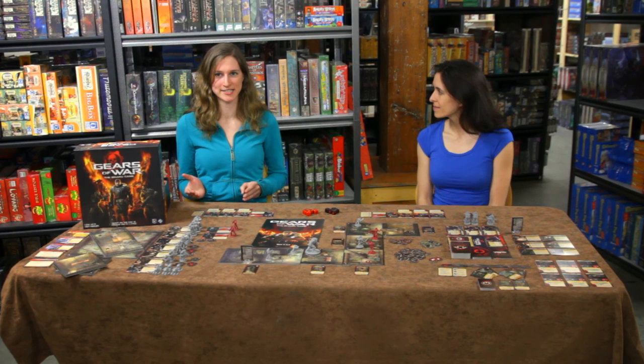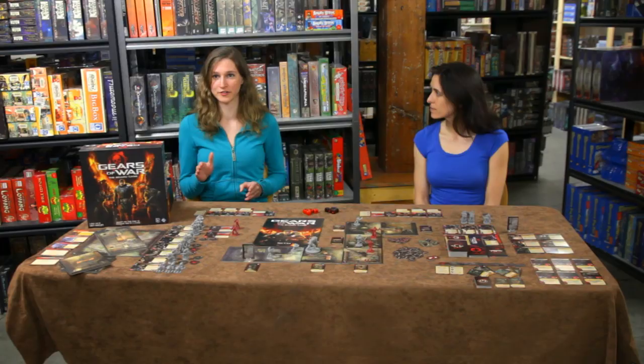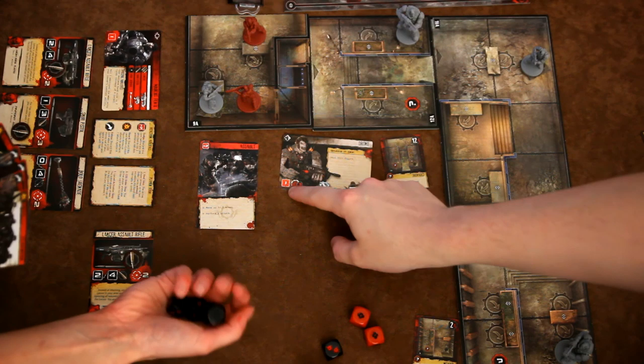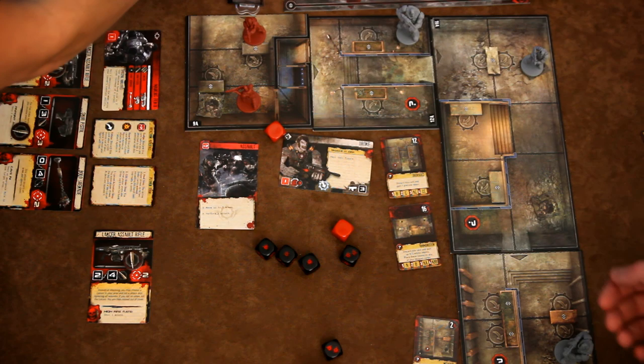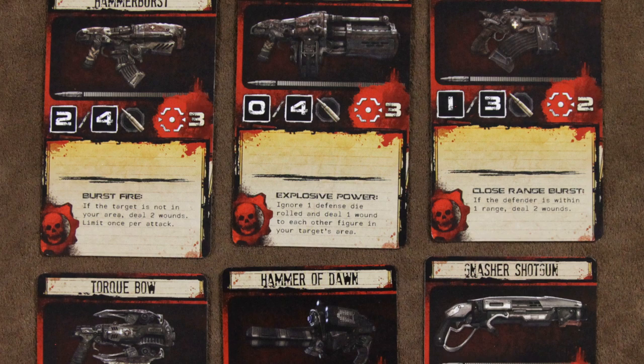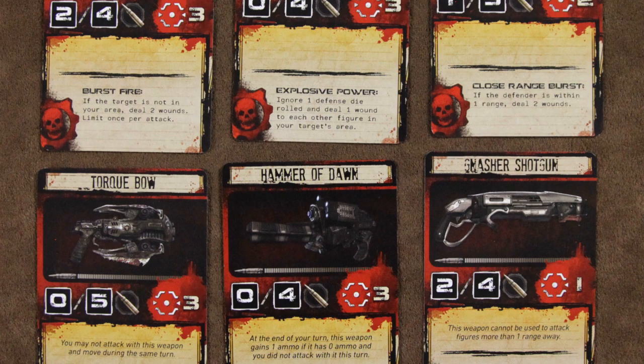A player can attack any enemy within their line of sight, and the attack is resolved very simply. The attacker rolls the black attack dice, the defender rolls the red defense dice, and the results are compared. Any wound on the attack dice not matched by a shield symbol immediately affects the defender, while any omen rolled triggers the weapon's special ability. The amount of attack dice depends on the weapon used, and you can get extra dice by making a special overkill attack, although that uses up precious ammo. The amount of defense dice depends on the defender's defense score, their distance from the attacker, and whether or not they're using cover.